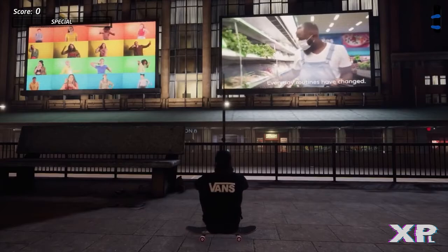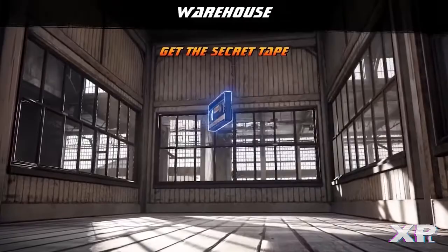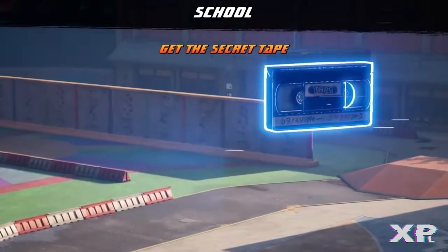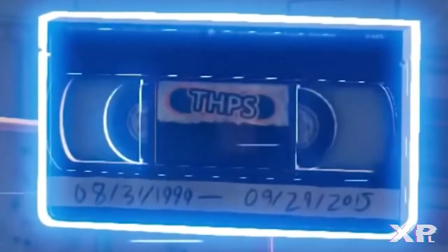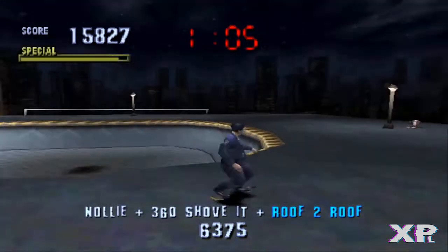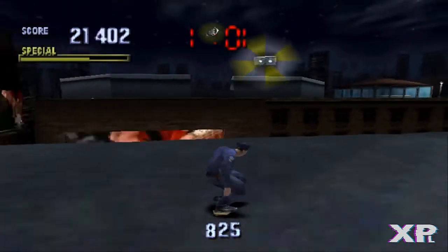Number 4: the tapes. One nice little addition to this release is the fact that tapes are back. Of course this is a remake of the early games so they should be, but if you look closely you will see that the tapes are labeled with Tony Hawk's Pro Skater 1999-2015 — the release dates of the first and last Tony Hawk's games. I'm assuming this is a slight dig at the previous developers for essentially killing off the series.